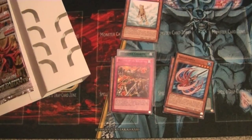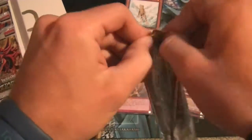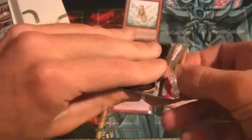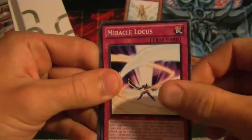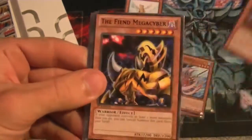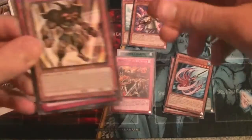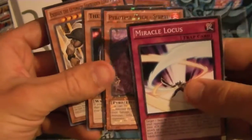Another Wing Dragon pack: Miracle Locus, Pyrotech Mech Shiru — I have so many of those — the Fiend Mega Cyber, two of them now, and Kaiko the Ghost Destroyer, which is actually a very good card, so I'm going to keep that with the Treeborn. And an Exodius the Ultimate Forbidden Lord, which makes three of him now that I have. Very nice.